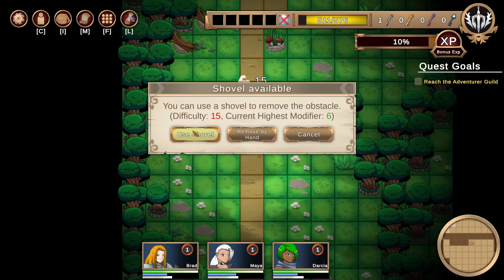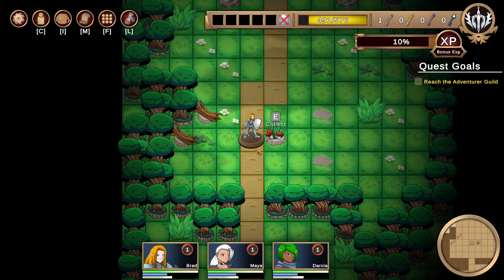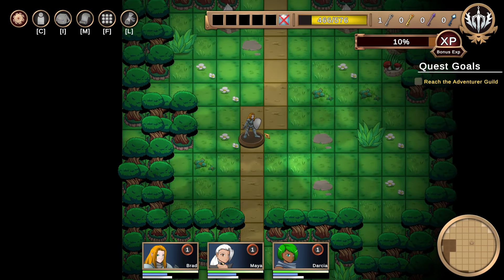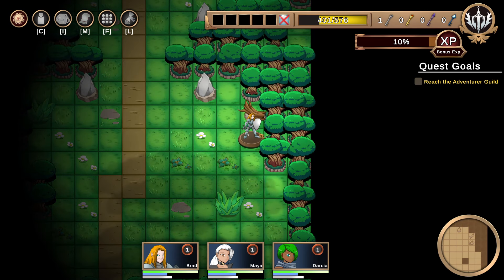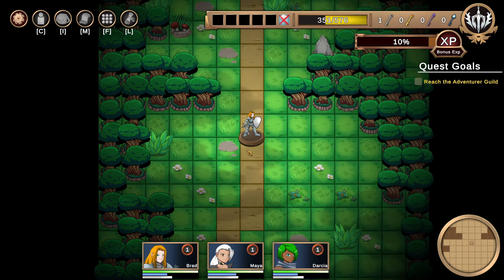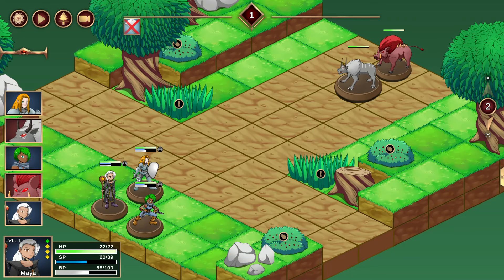For these obstacles you can use a shovel or remove by hand. We're going to have to use a shovel because our highest person is sick. This place has resources everywhere — grab it. Got some resources. And if you have a trap, you can hit R to cycle through if you want to get the trap out of the way. Let's go over here.